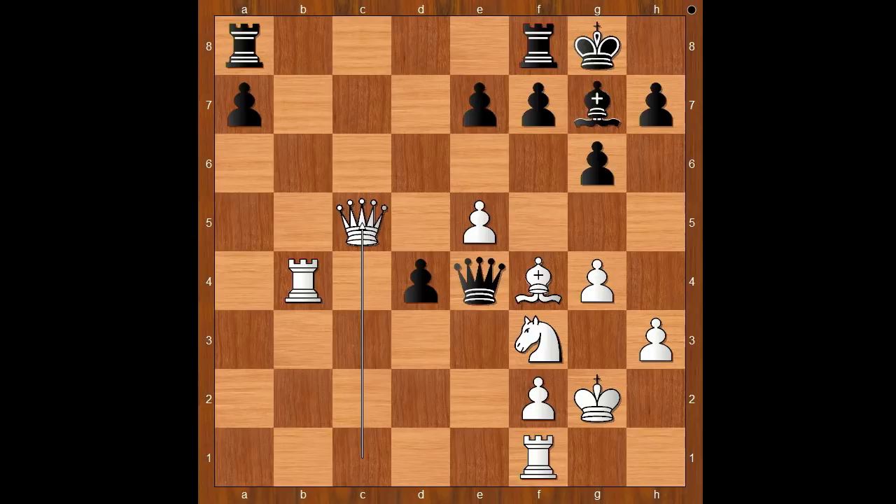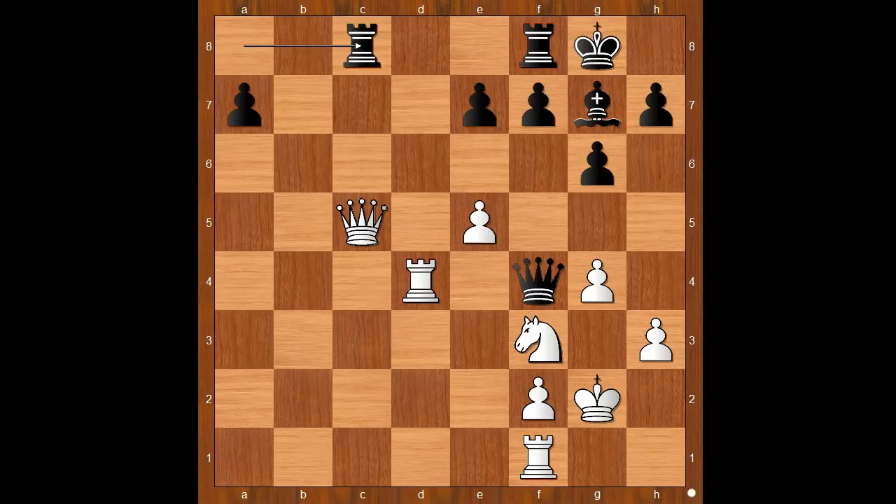Shahenda Wafa played the obvious move — Queen takes Bishop. And now white plays the obvious: Rook takes on d4. And the black queen is in trouble. Rook from a to c8, attacking the queen. White played the move and black resigned — and the move is Queen takes pawn on e7. Black resigned in view of the continuation.